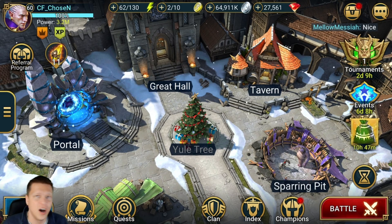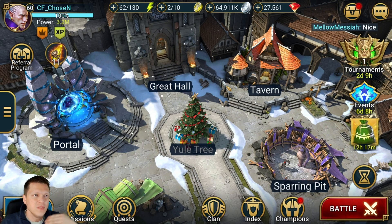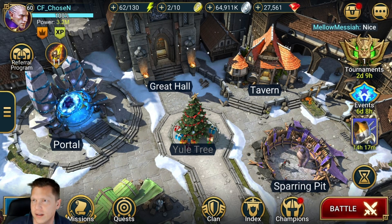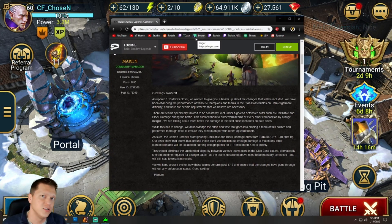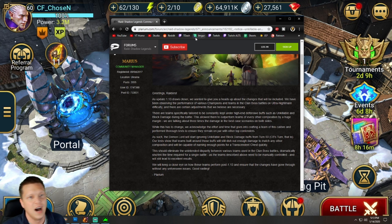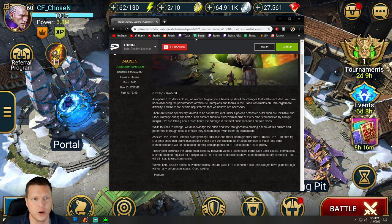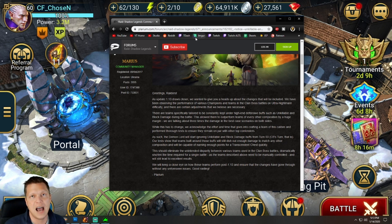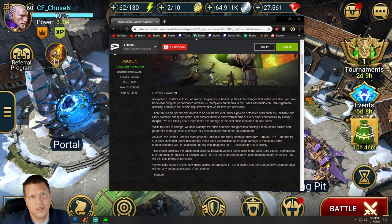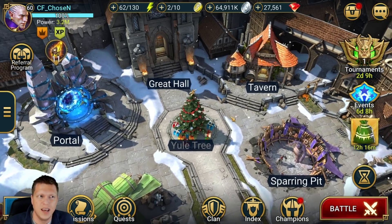Now let's get into the big discussion of the day — unkillable comps being changed. That is a big deal in the Raid community. I've never really invested in building an unkillable comp because I always kind of knew this day would come when they rebalanced it. It's from Marius, the community manager, and it basically says that as 1.13 draws closer they're going to be rebalancing unkillable and block-damage comps dominating ultra nightmare clan boss. After 50 turns the clan boss will ignore these effects, and by that point he's hitting so hard he'll basically one-shot your whole team.